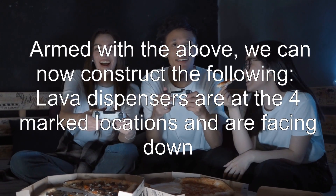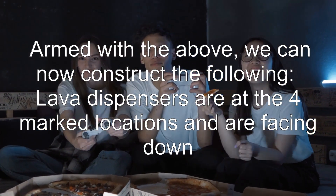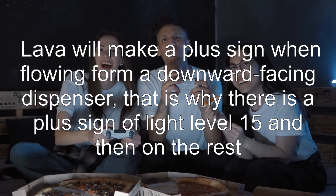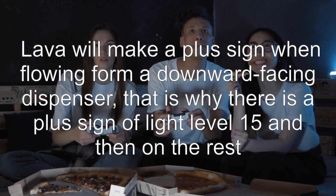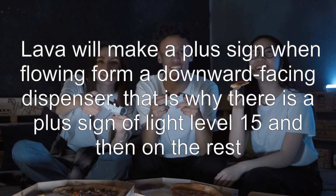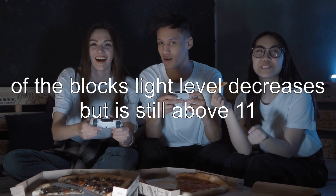Armed with the above, we can now construct the following. Lava dispensers are at the four marked locations and are facing down, with the spawner in the center. Lava will make a plus sign when flowing from a downward-facing dispenser. That is why there is a plus sign of light level 15, and on the rest of the blocks the light level decreases but is still above 11.